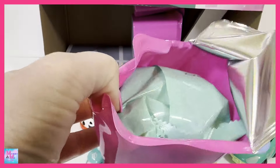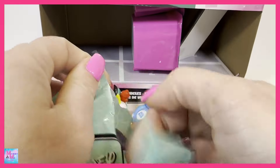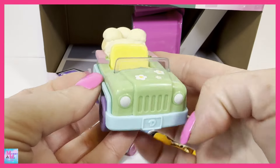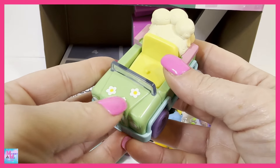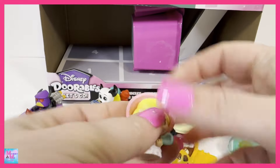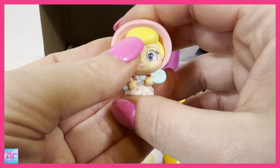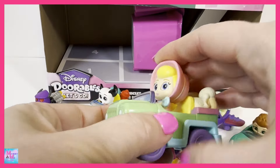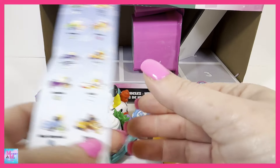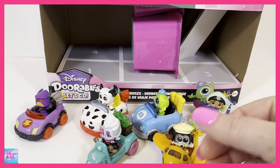Three more left. Come on Bo Peep! Oh my goodness, we got Bo Peep! Here are her three little sheep. How cute is this car — I love the colors, and it has little flowers up here. Oh my goodness, so cute. She's so cute — this is one that looks even cuter than it does in the pictures. Love Toy Story, love Bo Peep, so so cute. And Bo Peep is a rare. Goofy is a common. And Ursula — she's a super rare. Pretty cool.